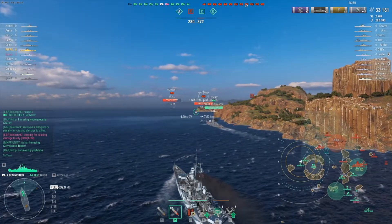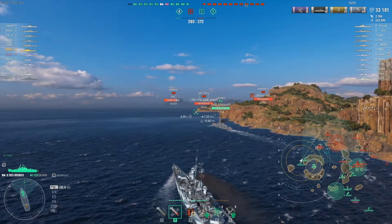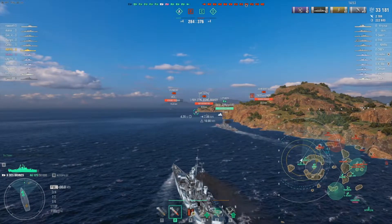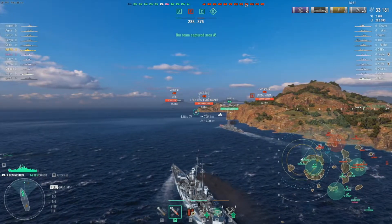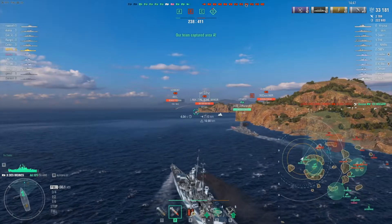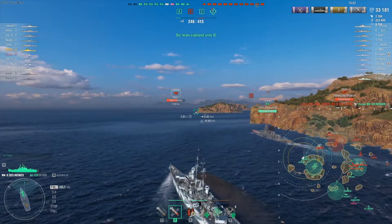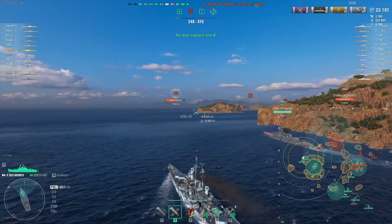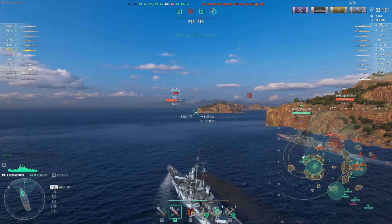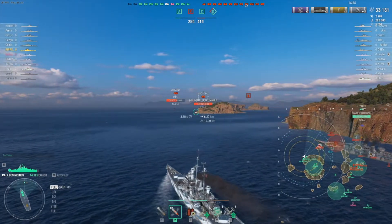We elect to cap — that's an easy cap — and push up. We find a Soyuz hiding behind an island. Good for him using the island, but bad that nobody is spotting for him and he doesn't know what's coming on his right flank. Knowing this, we elect to push and see if we can get around him.